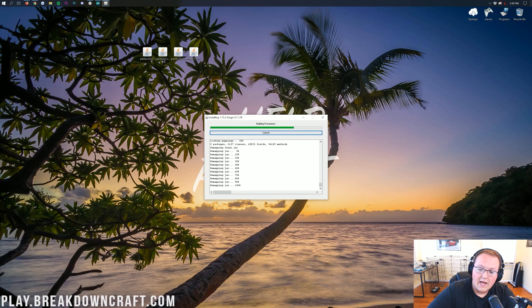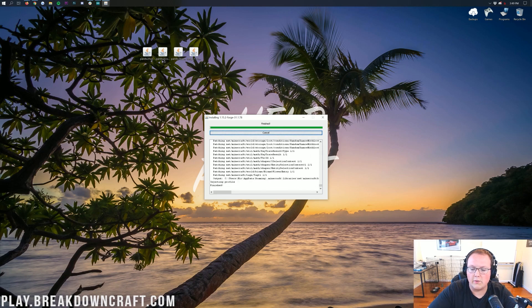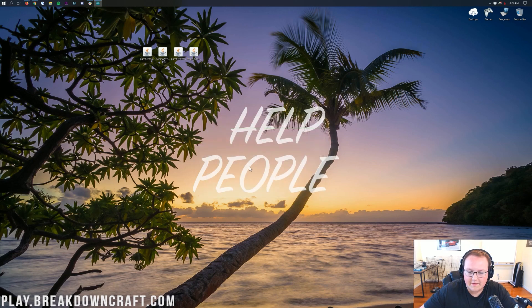At this point, the hard part is over. We do still have to make sure we have the Forge profile set up correctly in Minecraft — most of the time it's done automatically, but if it's not we're going to show you how to fix that. It's just going to install the Client Profile Forge version 1.15.2. Go ahead and click OK there.